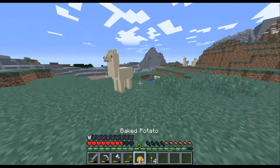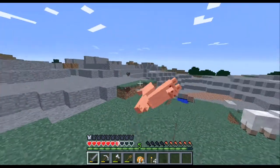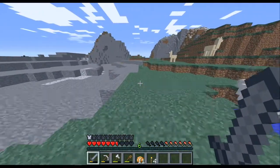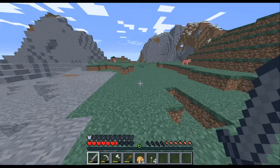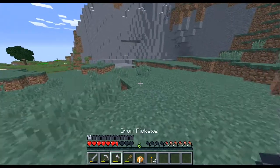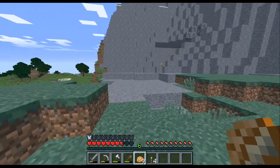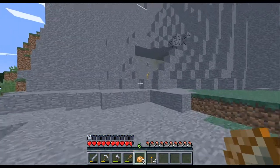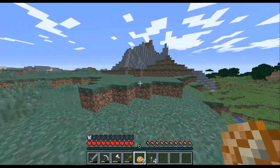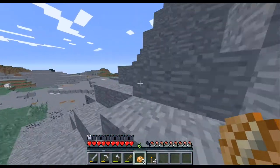Did llamas drop meat? Let's kill it and see what happens. They do not give anything, so that was a waste of a llama. What do llamas do? I know you can put a saddle and a chest on them like a donkey, but besides that what's really their purpose in this game? I heard there's something else - seals, was it seals and tigers? So right here I want to put a glass wall. I might change the location of my Minecraft area because I don't really like it that much.